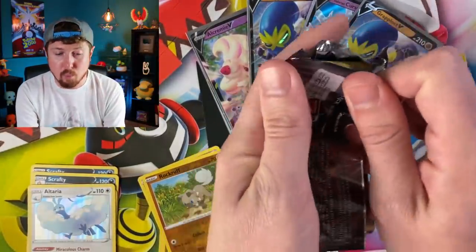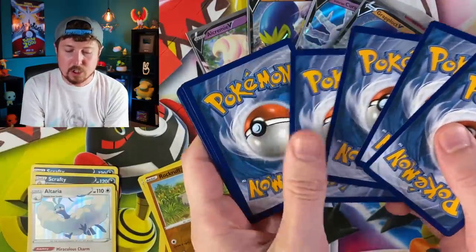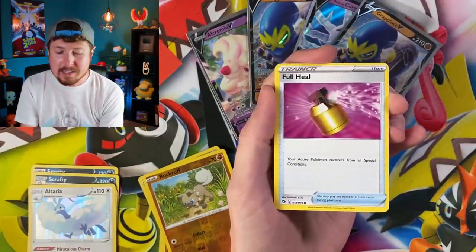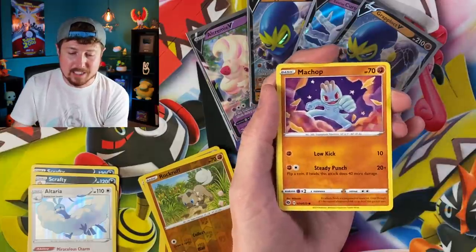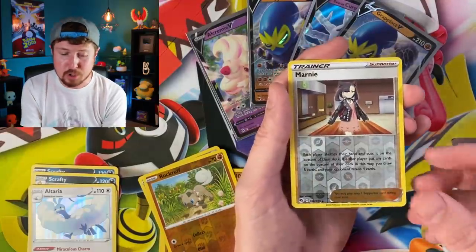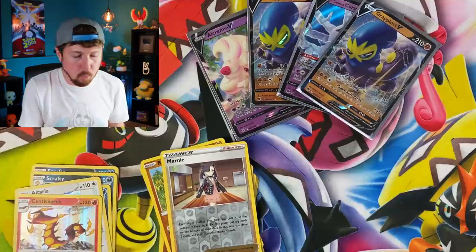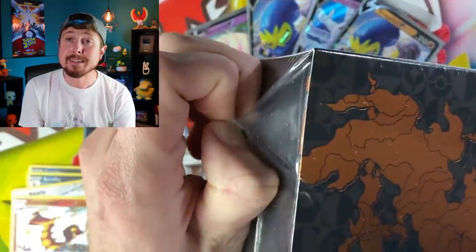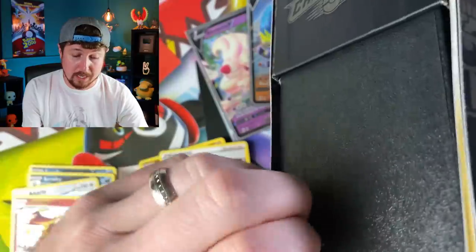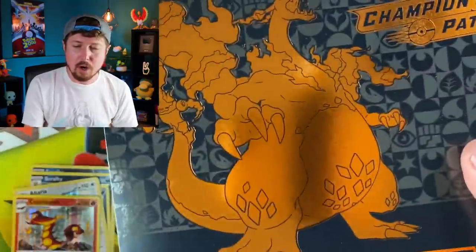In yesterday's video - which you haven't seen yet - after today's video, go watch it. There's a new Pokemon mystery box available at Walmart called a Halloween Kit. It's Halloween themed, has a Pokemon Halloween item and some Pokemon cards in it. A very interesting Pokemon mystery box. Let me know: would you buy it? That opening was a little rough but we opened up some other stuff with insane pulls.